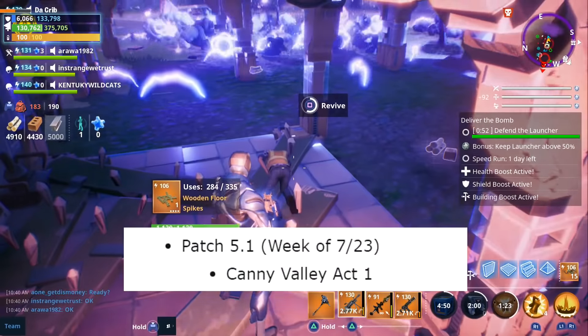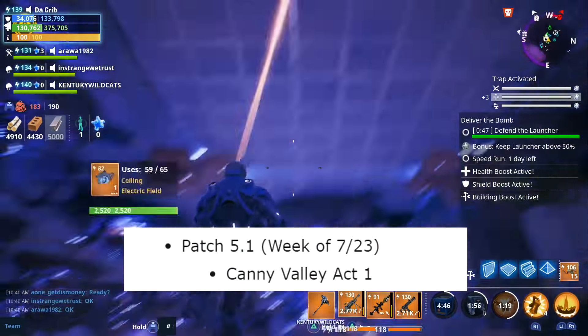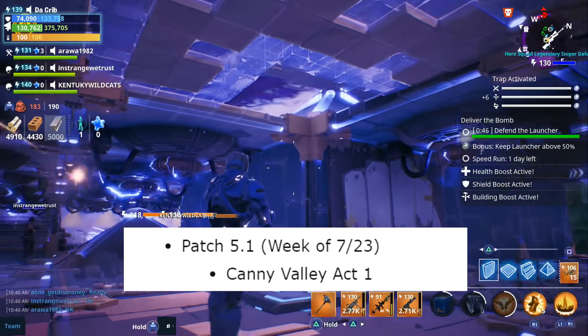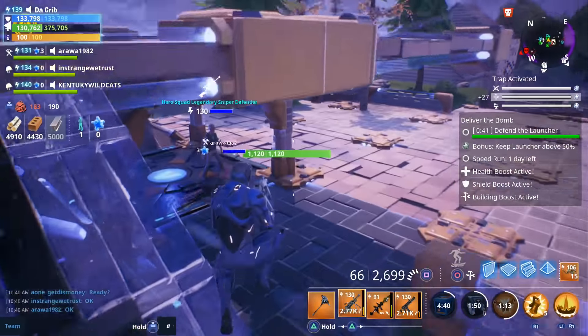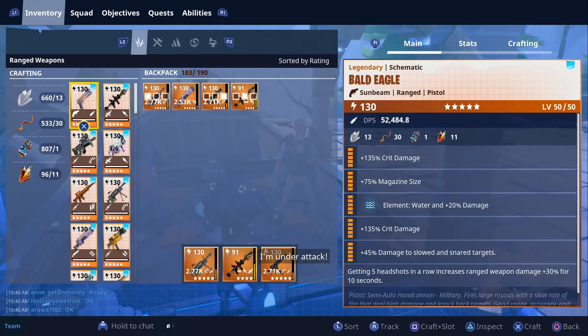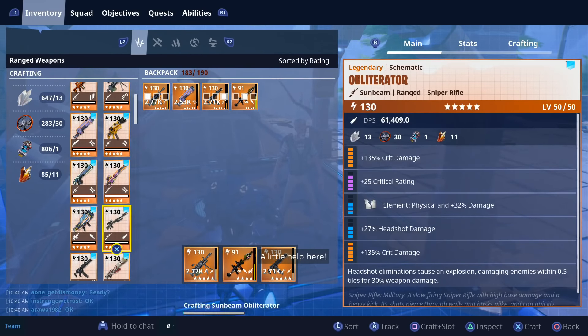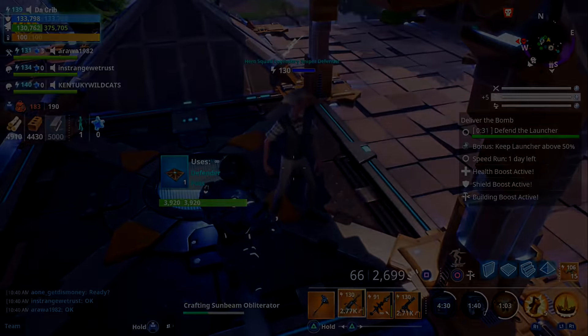As for the following week, which is during the week of July the 23rd, we're going to get patch 5.1. With this patch we're going to get the first act of the Candy Valley story, and I'm kind of hoping we get the new biome with that first act as well. That sums up everything that was in the roadmap — I'll leave a link to it in the description if you want to check it out. Hope y'all found the video useful, thanks for watching.